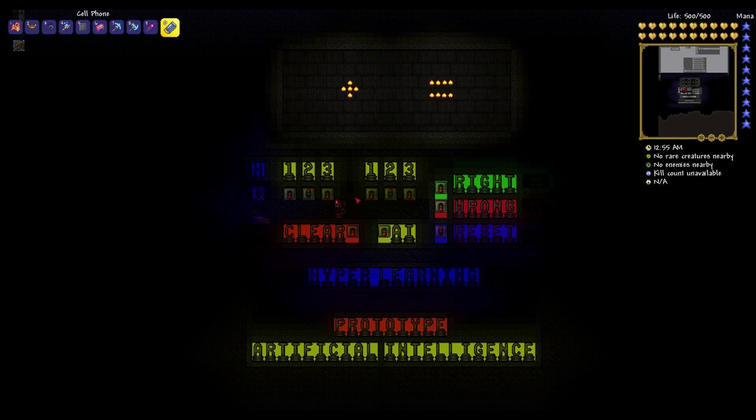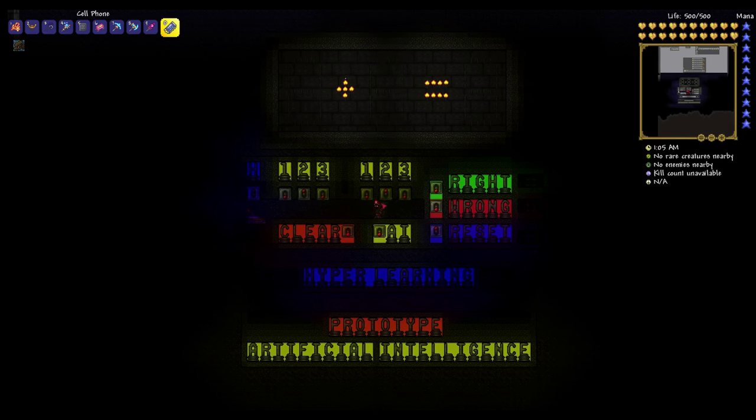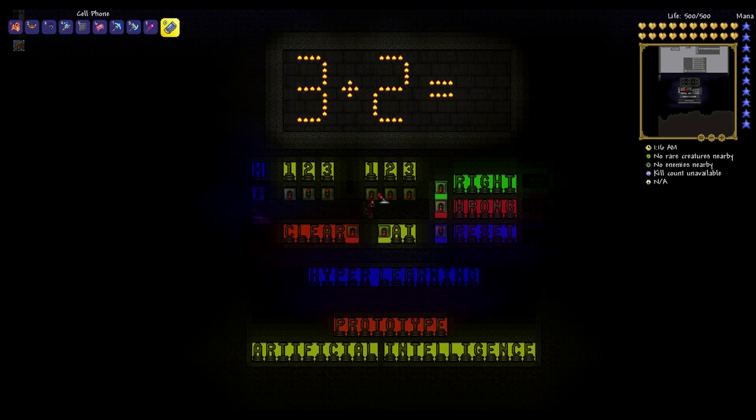We're just going to add a couple of digits. We can input digits one, two, or three into the first slot, and input the same set of digits into the next slot, and we'll see how well the artificial intelligence can handle the addition. Initially it'll just be random. So for instance, let's suppose that we want to do the addition three plus two — we pull the AI lever and it'll just spit back a random answer.